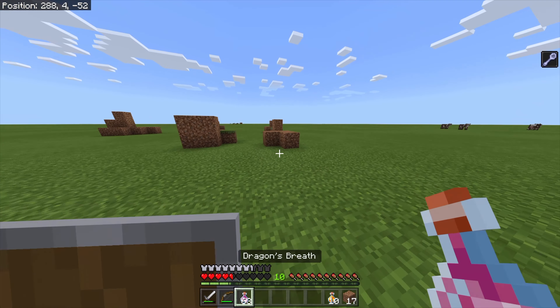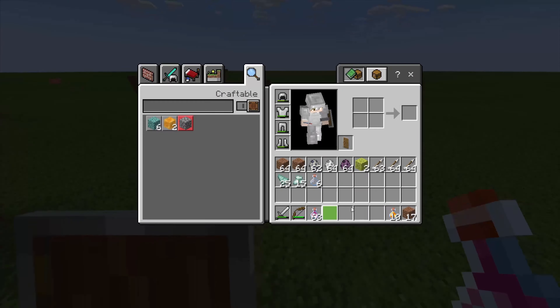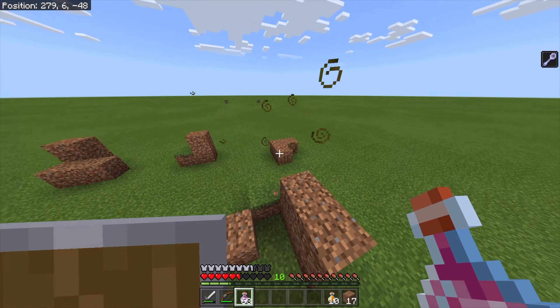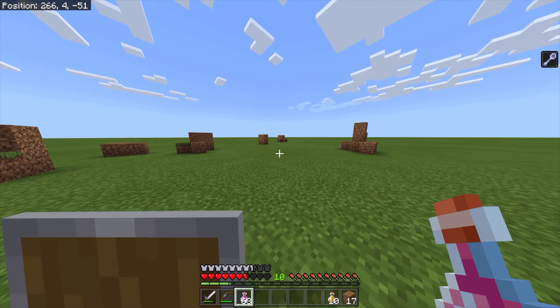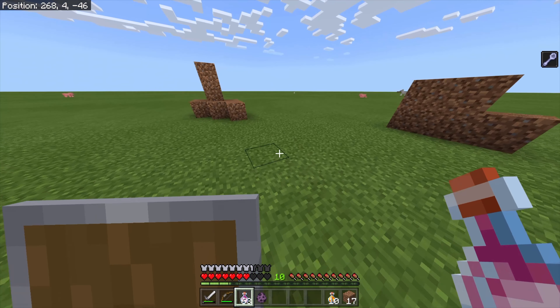You can also just bow-spam him, but you want to save your bow for later — don't waste your arrows, because you're gonna need them for the Ghast. You have no idea. Next we're gonna be fighting the Shulker boss.